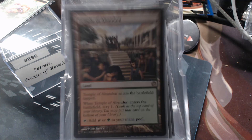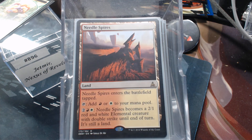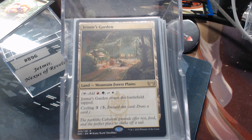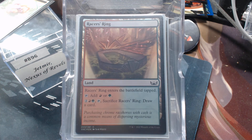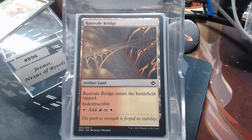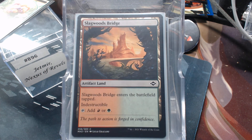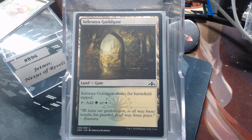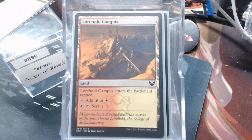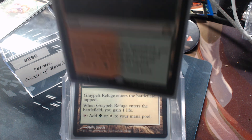For non-basic lands: Temple of Abandon, Temple of Triumph — and by the way, we're into the non-basic lands now. Command Tower, Needle Spire which also becomes a creature, Jetmir's Garden and Jetmir's Demesne — I had to include those. Racer's Ring, Blossoming Sands, Tranquil Expanse, Rustvale Bridge — I have a lot of two-color lands simply because we're asking for double white, then double red, then double green, which is a lot. Jungle Shrine, Slagwoods Bridge, Evolving Wilds, Celestia Guildgate, Terramorphic Expanse, Lorehold Campus, Panoramas, Greypelt Refuge, and Game Trail.